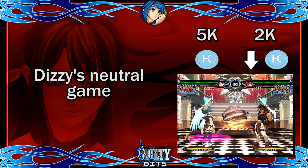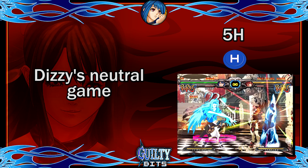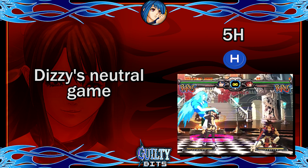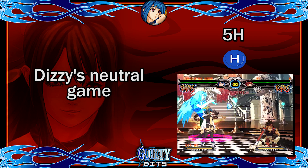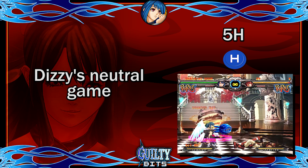Your main normals on the ground are standing K and crouching K, the latter of which leads to less damage but hits low. Both chain into standing H, which on hit can be confirmed to her icicle special to get a knockdown and then summon. When standing H is blocked, it's safe to summon in most matchups, but since it leaves you in a big frame disadvantage, as soon as the projectile comes out you'll be chased around it, so you must be ready to hold your ground.